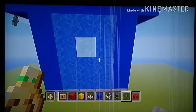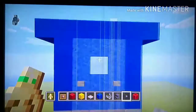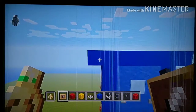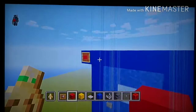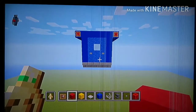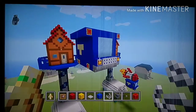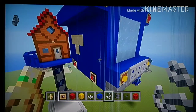Going diagonal to the right from that ice, place a stone button, and on the bottom left place a button. Place item frames on the top left and top right with red concrete inside. It should look like this.